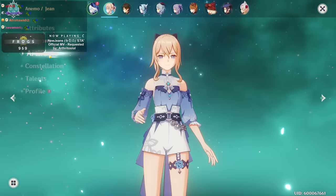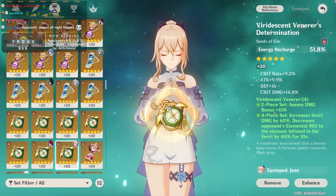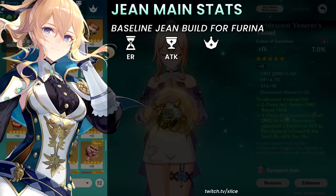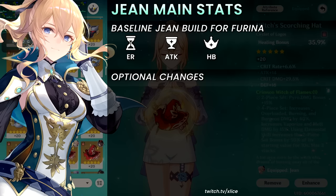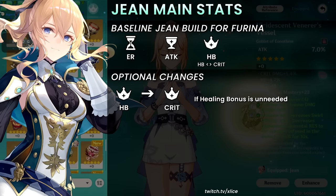Jean's build is pretty flexible. The better your Jean or the better your team comp is, the more offensive your artifacts can go. The baseline is: energy recharge timepiece for her 80-cost burst, attack goblet for her attack-scaling healing — you don't need an anemo damage bonus since she's not concerned about damage — and healing bonus circlet. Depending on how strong your team is, you can change the circlet to crit rate or crit damage if you don't need healing bonus.